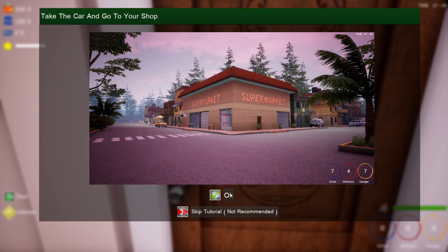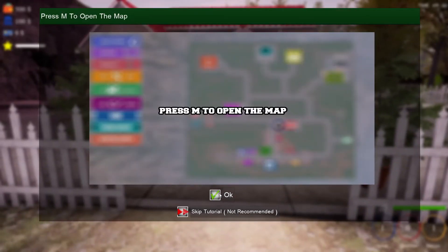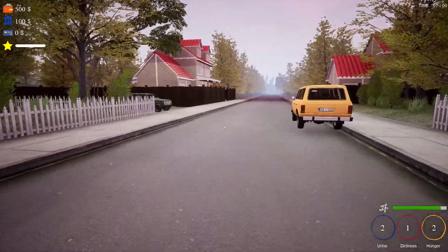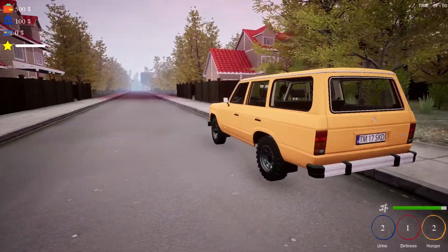There's a bank with $100 and a credit card as well. If we press M, here's the map - here's our house, here's our supermarket. Over here is what I'd call a cash and carry - you come over here and buy various products. There are things like fruits, veggies, meat, electronics and stuff we can buy as well. There's a furniture shop and some other things, cars as well - like a pickup truck and a delivery truck. Here's our car - we have to maintain it, put gas in it and stuff.